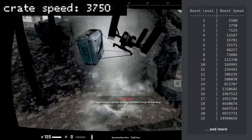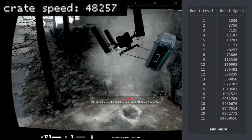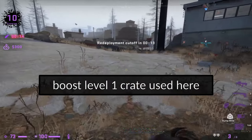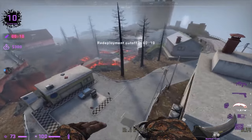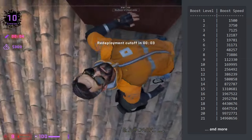CSGO has a speed limit of 3500 for the X, Y, and Z axis, so you're unable to go faster than that. If you travel across the map diagonally, you can reach a velocity of 5000. Because of this speed limit, only crates with boost level 1 make players fly straight up as soon as they step on it. Crates with boost level 2 and higher are above the speed limit and do not push the player once they step on them.